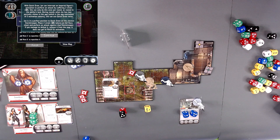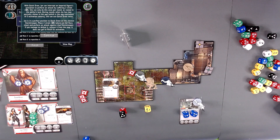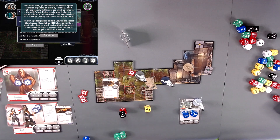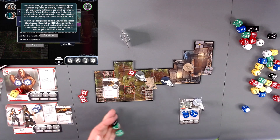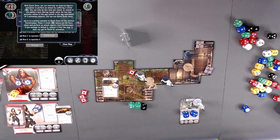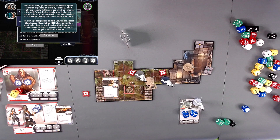Jen is in the perfect position to Quick Draw on the closest stormtrooper. Place two strain tokens on her hero token and perform the attack against that stormtrooper. If you manage to defeat it, remove it from the map — it does not get to finish its activation. We have two greens; he has a white defense die. We get just two damage on this one — not as good as I had hoped.